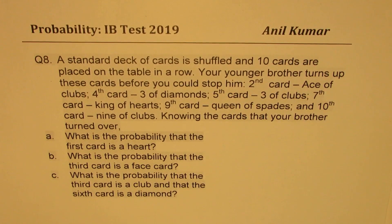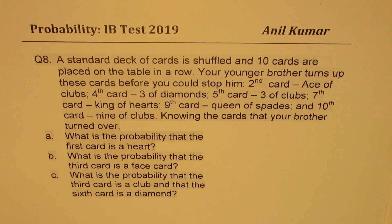Question number eight. A standard deck of cards is shuffled and ten cards are placed on the table in a row. Your younger brother turns up these cards before you could stop him: second card ace of clubs, fourth card three of diamonds, fifth card three of clubs, seventh card king of hearts, ninth card queen of spades, and tenth card is nine of clubs.